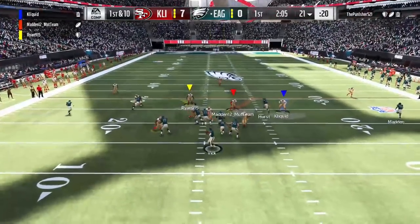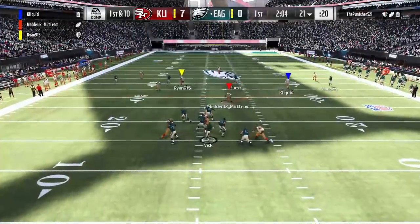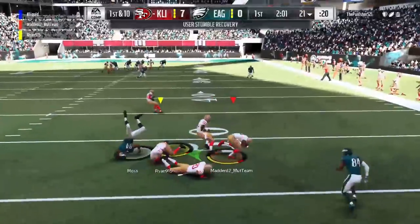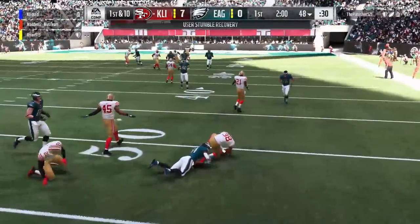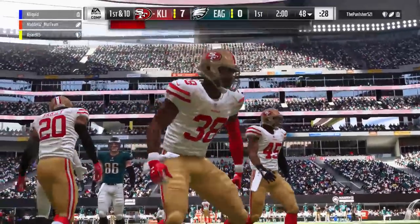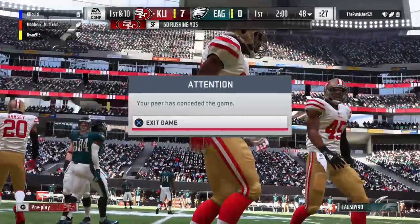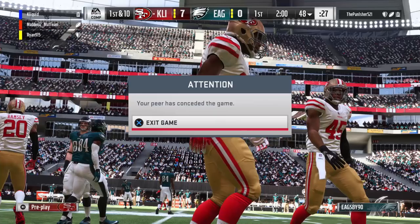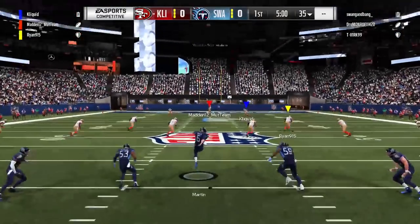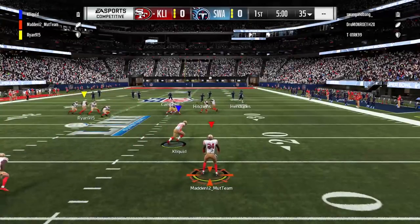Back on defense. I'm moving out to the right side — I always like to give him a little bit of a different look on where I am, and that sometimes causes problems. They try and throw the streak up the seam and we do get a nice tip on it. Amos comes up with the interception. So this is a very nice start for our defense specifically. And as you can see, we get the rage quit early. We're gonna go into the second game here — the very next one.